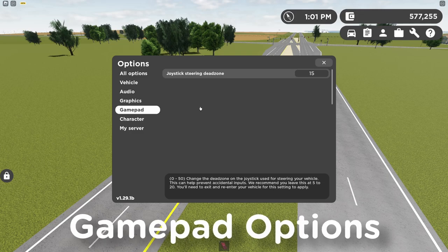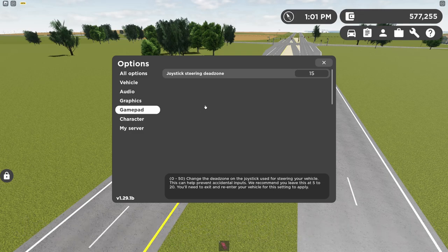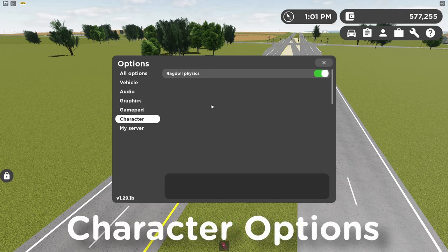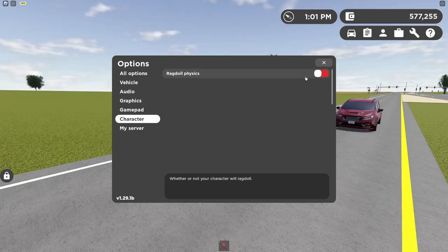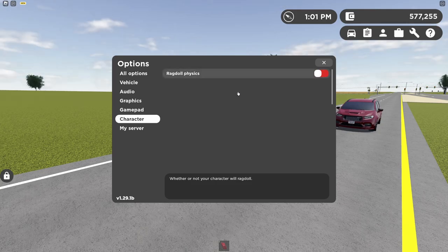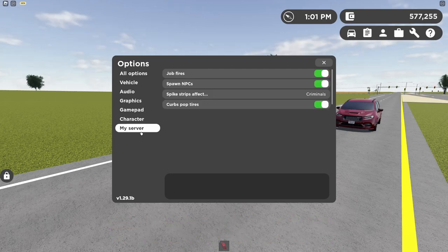The next option is joystick during dead zone — they recommend leaving this at 5 to 20. After that is ragdoll physics. This works whenever you get hit by a car — you will ragdoll. If you have this setting disabled and get hit by a car, you should not ragdoll.